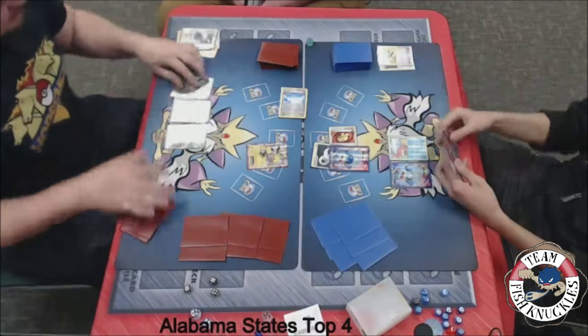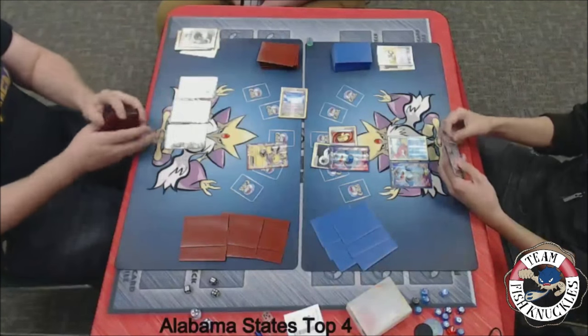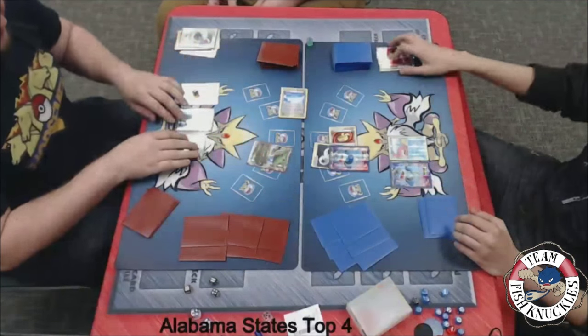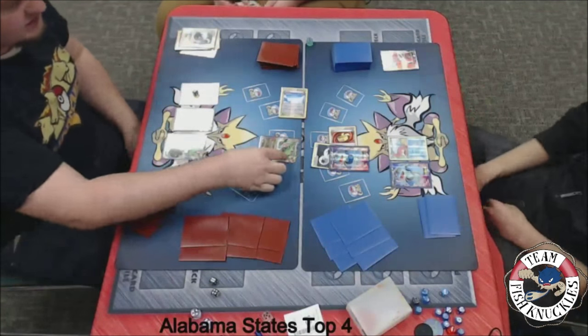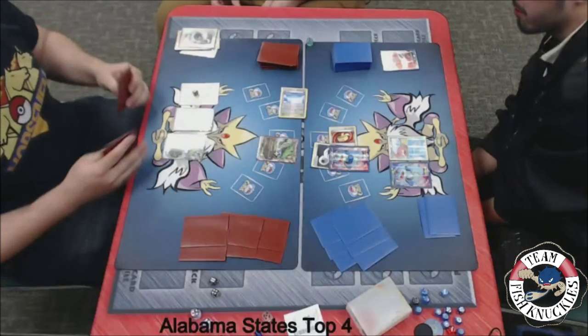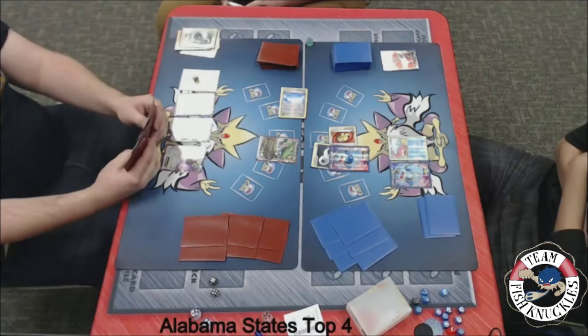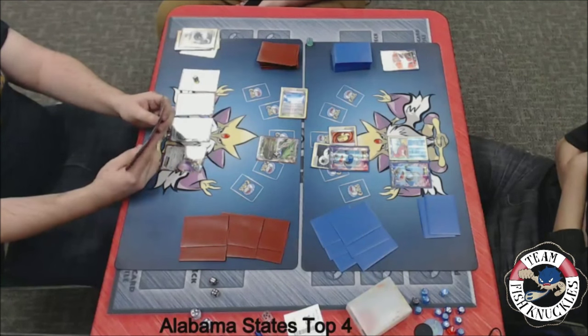Jose has the Enhanced Hammer in his hand. Jose was conservative — he kept everything in his hand. Nobody needed to play anything. He still has Sycamore as well, but he just kept the Enhanced Hammer and the Team Flare Grunt, and things are paying off for him. We see another Quaking Punch for 50. We see an Aegislash come down as well.